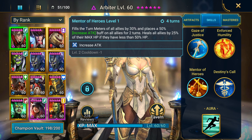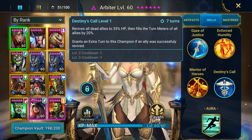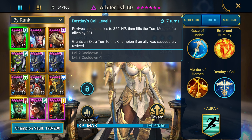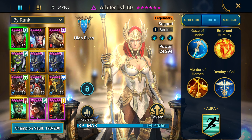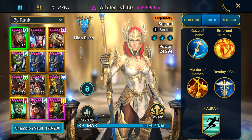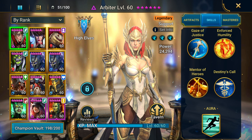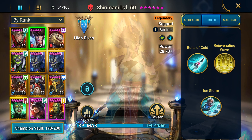Destiny's Call is super clutch — it revives all dead allies to 35 percent of their HP, then fills all allies' turn meters by 20 percent. She adds a lot of utility, but she pretty much provides that speed advantage. In arena it's pretty much defense or speed burst, and she brings that speed, so she is a worthy addition.